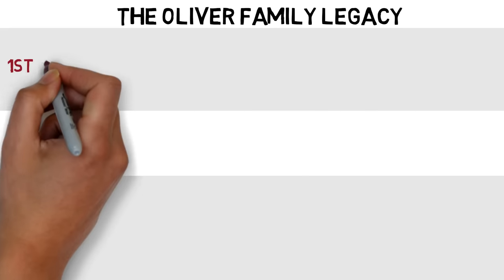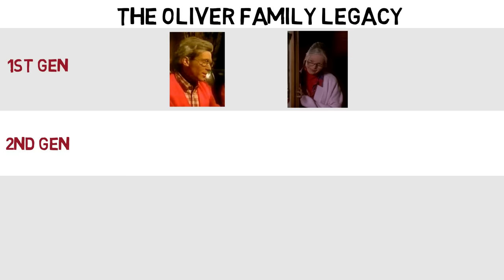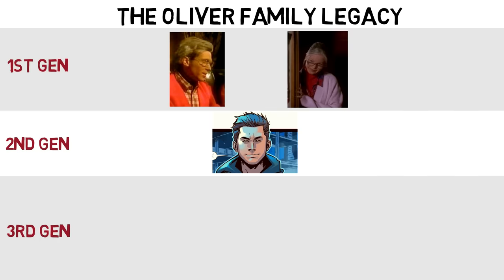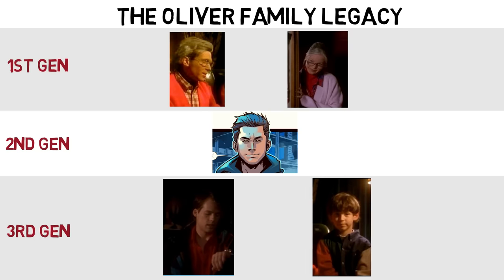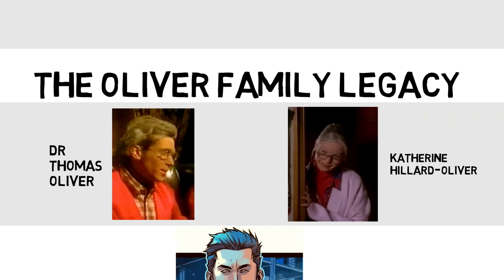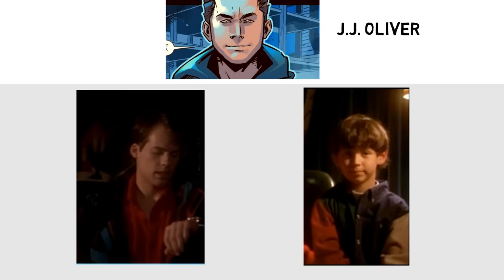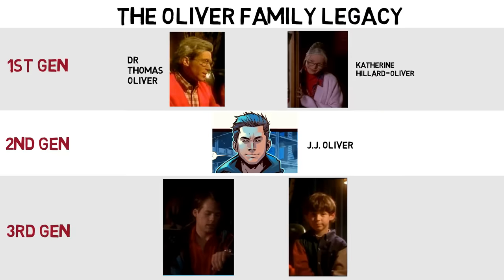It's interesting to note that Tommy's Ranger legacy actually runs in the family, with three generations having Power Rangers. Tommy married Kat, who herself is the Pink Mighty Morphin, Zeo, and Turbo Ranger. Their son JJ, who we only hear his voice in Super Ninja Steel but is shown in the comics, also becomes a Ranger. And Tommy's grandchildren — we've seen two nameless ones so far, with the older one being a Power Ranger with a communicator similar to the old Mighty Morphin era, while the younger one could be a potential Power Ranger in the future.